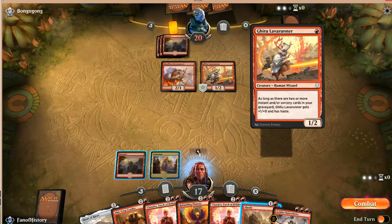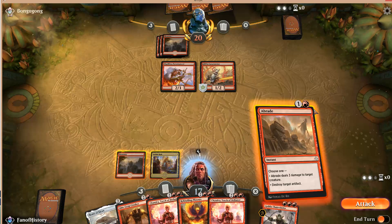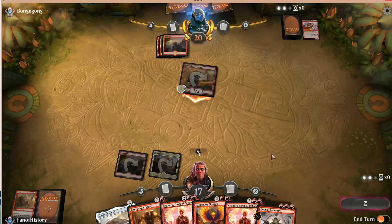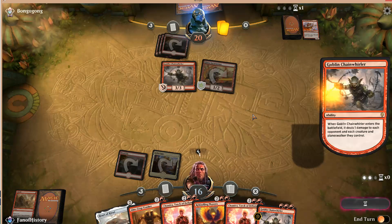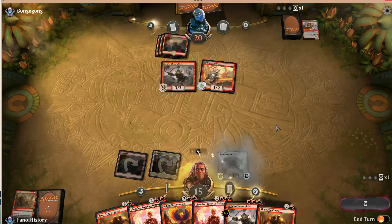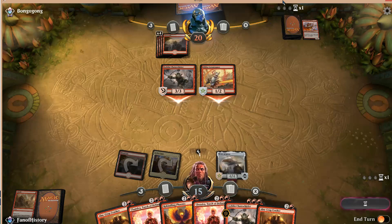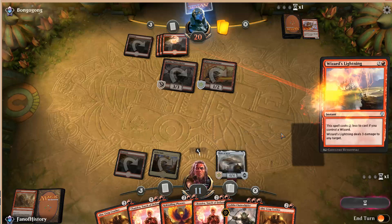Removing Pyromancer, I guess. I'm waiting because there could have been an Ahn-Crop Crasher, but I'm removing the creature that I know has two power. And of course now if I draw a red mana, the Chain Whirler seems bad. I'm stuck because of a mistake with the Mulligan. I've been playing a lot without recording, and partly because you make a lot of stupid mistakes when you record. I don't do that mistake regularly, but now I'm distracted by recording. So you just have to live with that.